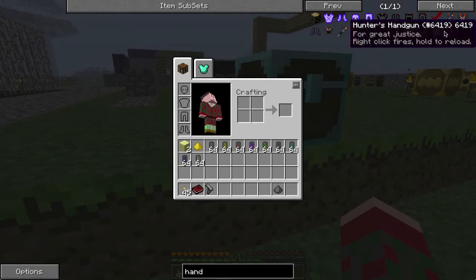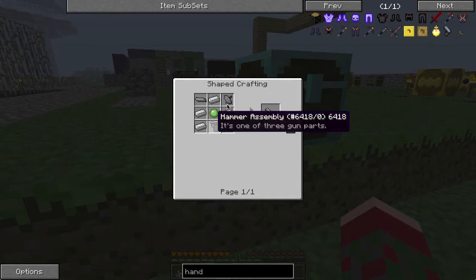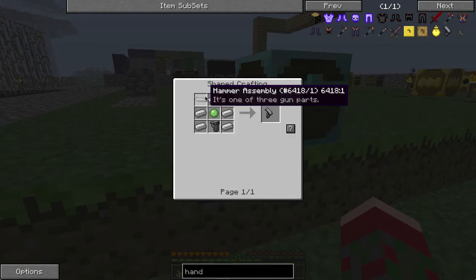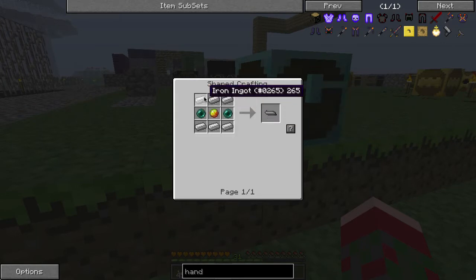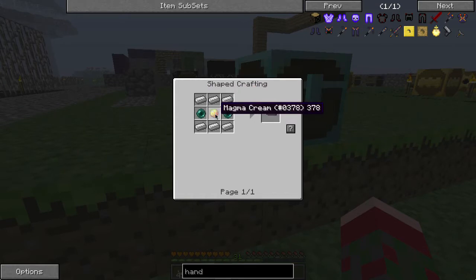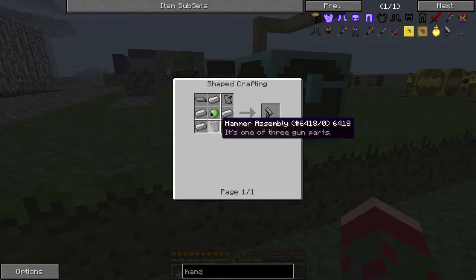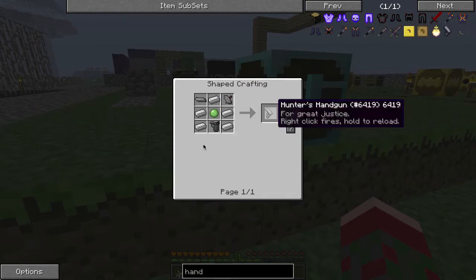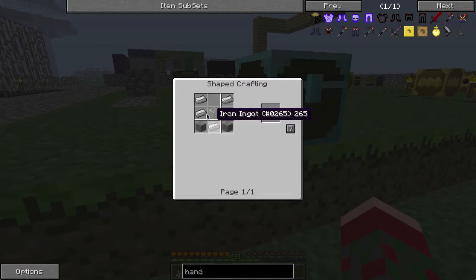The hunter's handgun is made from iron, a piece of slime, and three different components: a hammer assembly, and two other assemblies. Each of these three items is made with iron and also requires ender pearls, magma cream, a blaze rod, and a button. So you'll definitely need magma cream to make this thing as well as slime. There is also an empty magazine, which is made simply with glass, stone, and iron. Not too difficult to get, and you get five per recipe.